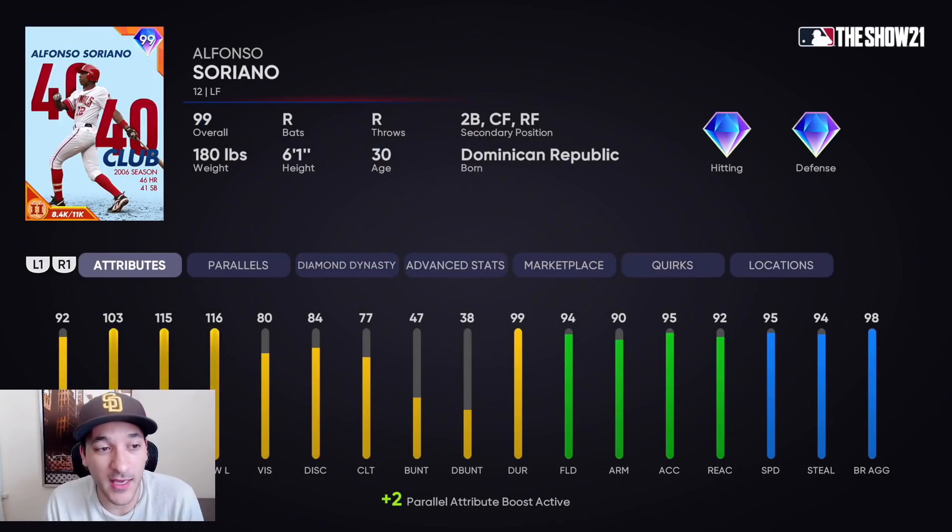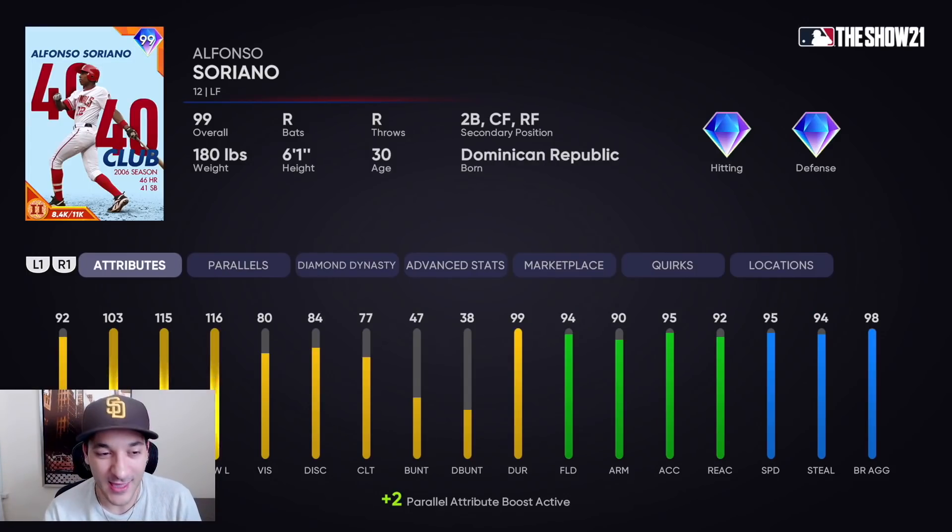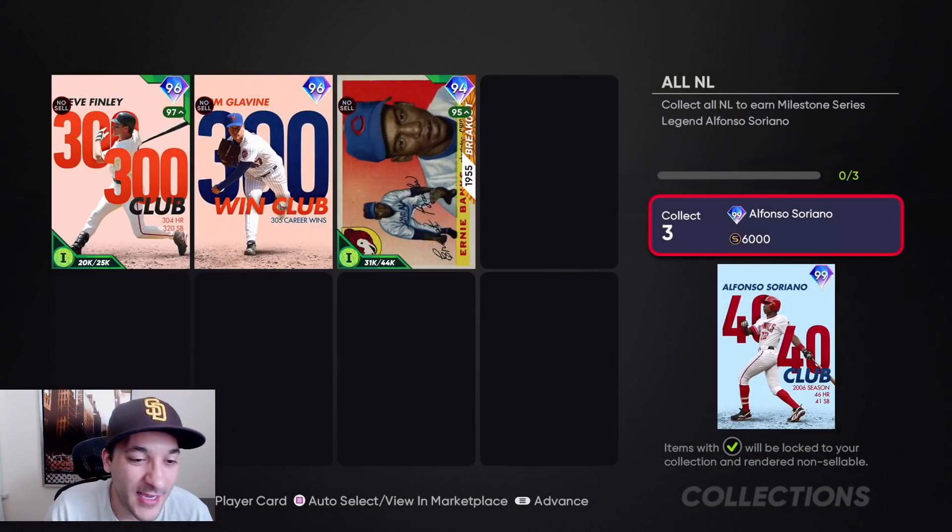Now we got the whole National League done, and that gets us Soriano. 92 contact versus righties, 103 versus lefties, 115 power versus righties, 116 versus lefties, 80 vision, diamond tier defense, 95 speed. We'll probably play him at second base. In 23 BR games hitting .526 with him — hopefully that replicates into ranked seasons.